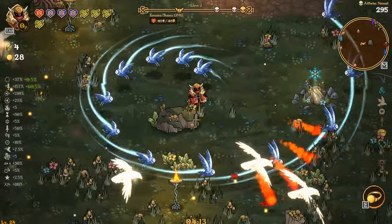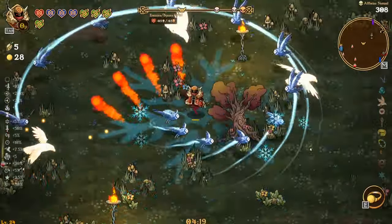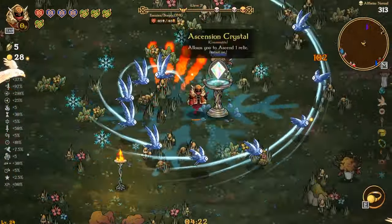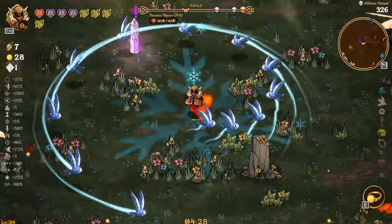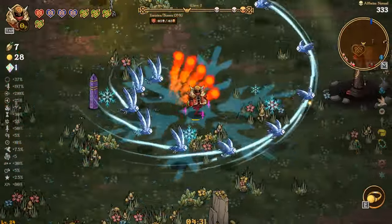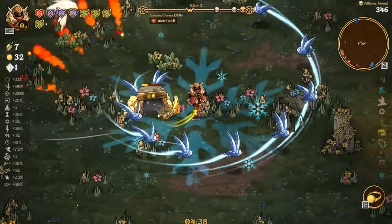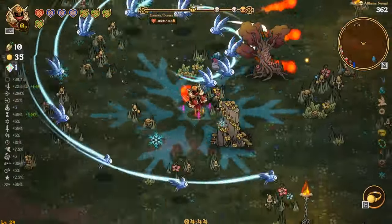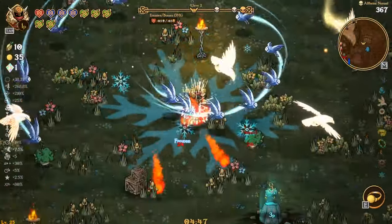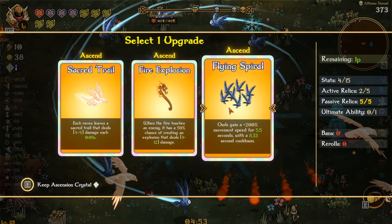Jack tiles — we could go chilies, that could be interesting. Either way I think we're gonna be pretty juiced up right now. We might not even get Ace, which is a complete possibility. If we don't get it, it's not the end of the world. We still have two birds that are doing freaking work here. We do need three for this guy down here. I don't know exactly if I'm going to take this one — it is the poison one. Sacred trail, flying spiral — I'll take you.